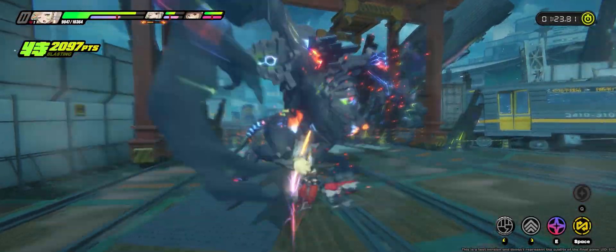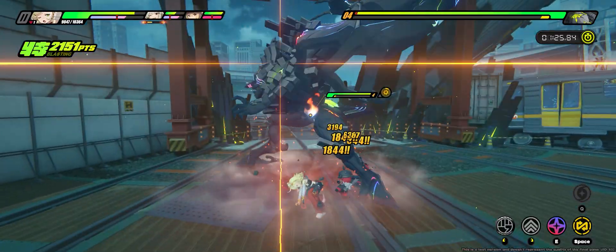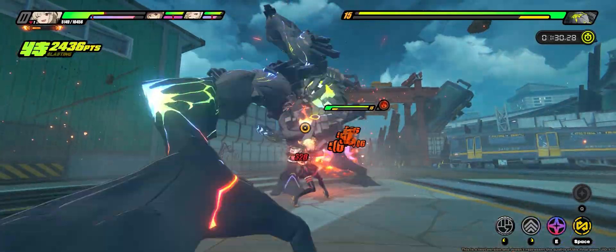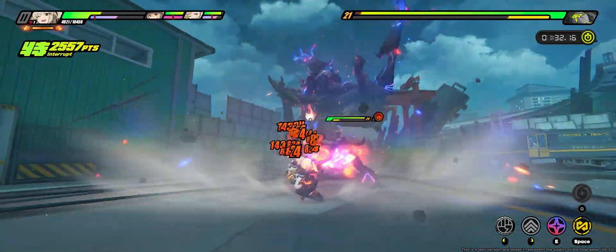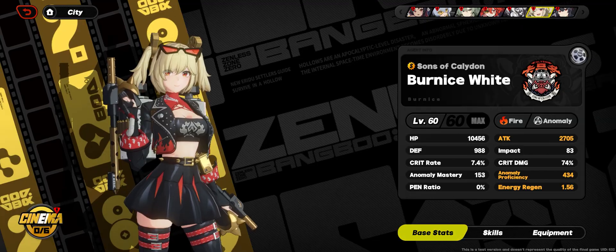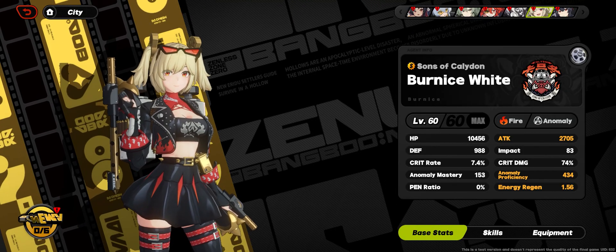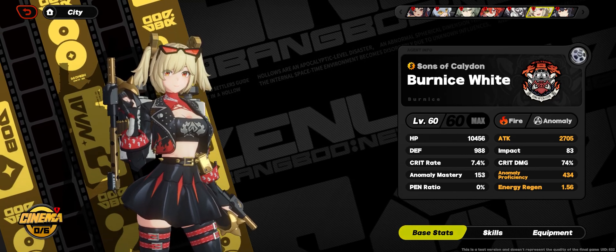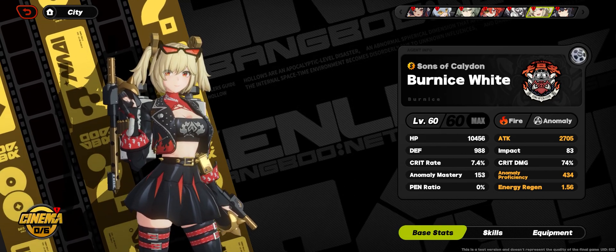But that brings up the question: how easy is it to keep 100% uptime on scorch? Is this locked behind that 0.6 energy per second that they're selling us with this engine? That was hands down my biggest fear when I saw this weapon — the quality of life of being able to maintain your off-field procs being locked behind a signature engine is the nightmare of every free-to-play player. So let's get that answer. And what better way than to simply do some live testing ourselves?